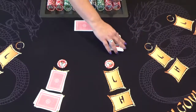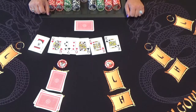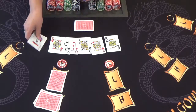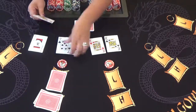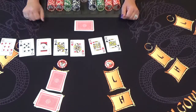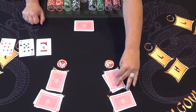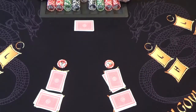In this next hand, we've got the Joker. The Joker is wild in Pai Gow — it substitutes for an ace or completes a straight or flush. Your dealer will teach you how all this works. In this hand we've got Kings, Queens, an Ace, six, seven, and six. Kings are the best, so those go in the high hand. Queens are the second best, so those go in the low hand, and the remaining three cards complete the five-card high hand.